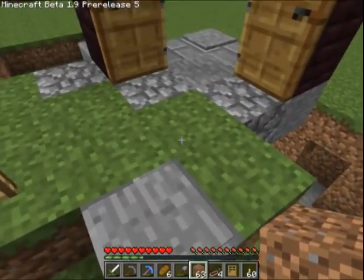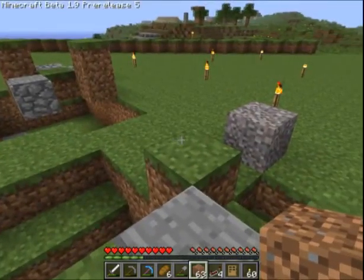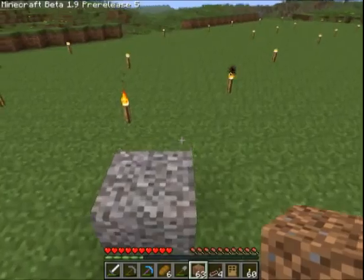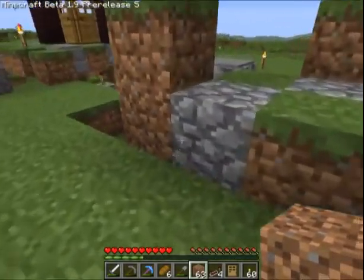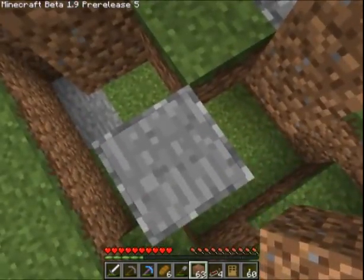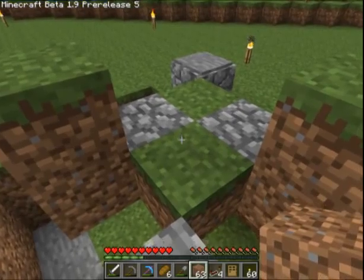Would have been nice to have this plate there and that plate there, but unless someone can correct me, I don't think that's possible. So anyway, I've set it up here - the plates and the doors are on cobble so that we can see from underneath.